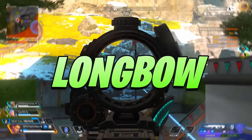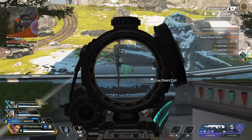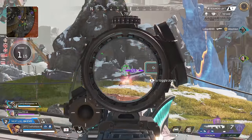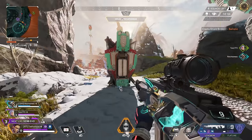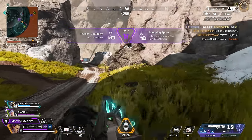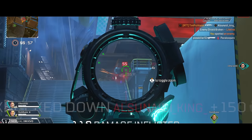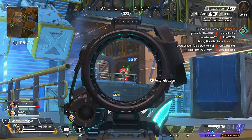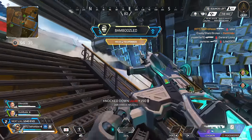Next up is the Longbow. It used to be a favorite but it doesn't really do anything that special anymore. There are harder-hitting snipers if you want to one-tap someone down, and there are better weapons with faster time to kill in close ranges like marksman rifles. The G7 and 30-30 are going to be better for damage farming, leveling shields, and providing reliable damage output. The Longbow is forgiving but that does come with a lot of trade-offs elsewhere.